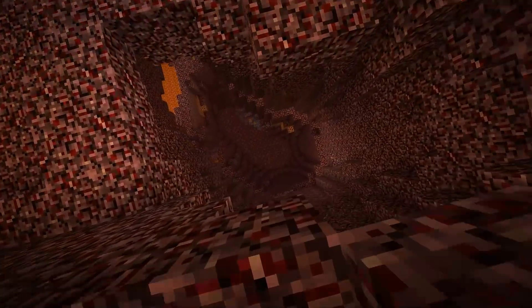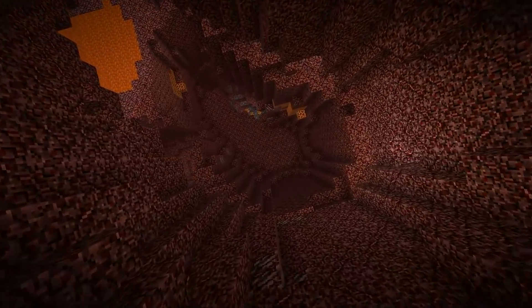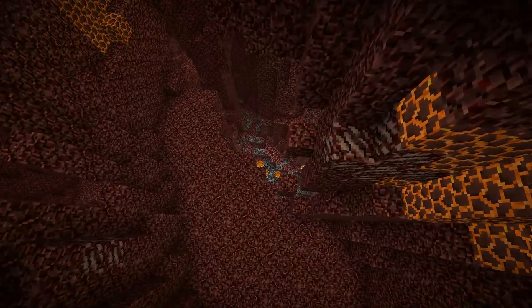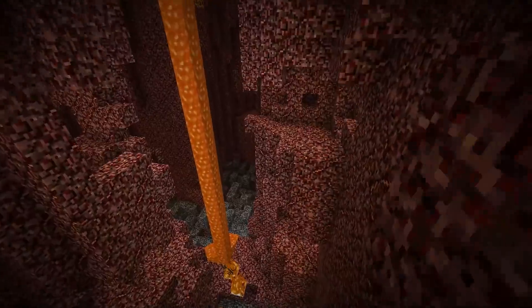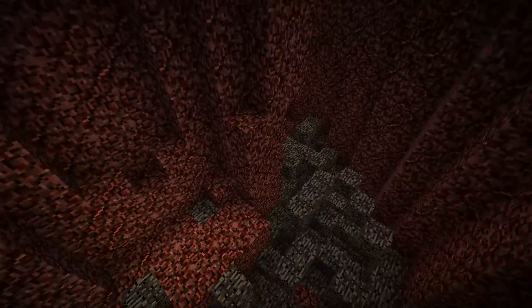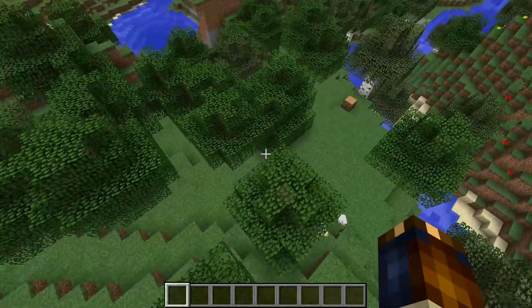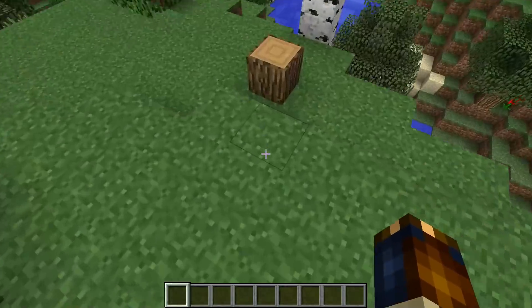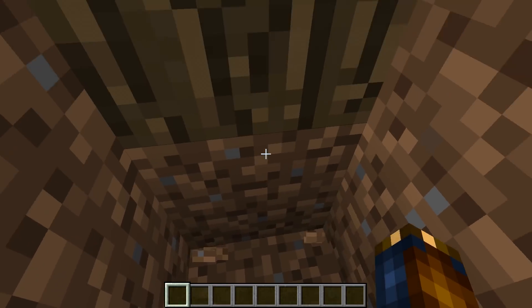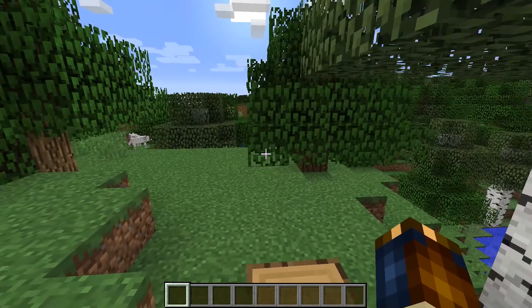There are some things already reported about this snapshot that are broken. The nether generation is weird — you can see all the way down to bedrock in some cases — and there are upside down trees generating in the overworld that look like tree stumps. There are also reports of some problem with the generation of end cities, specifically with the frequency of end cities.